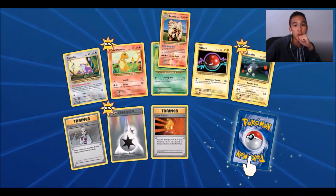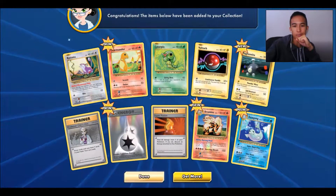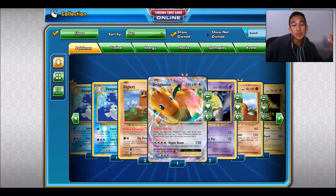All right, last one — we got Charmander, Caterpie or Magmar, Presses, Oak's Hint, Double Colorless Energy, Super Potion, an Arcanine I think, and a Dewgong. All right, that's okay.